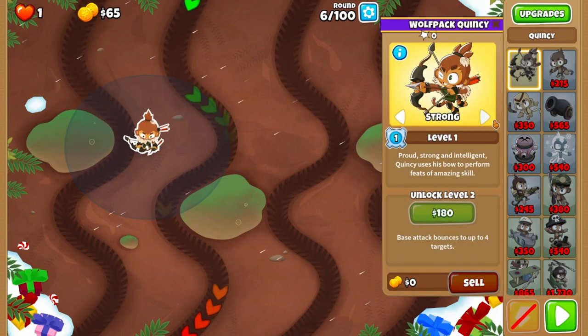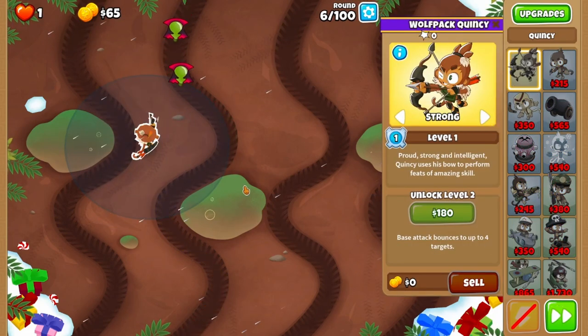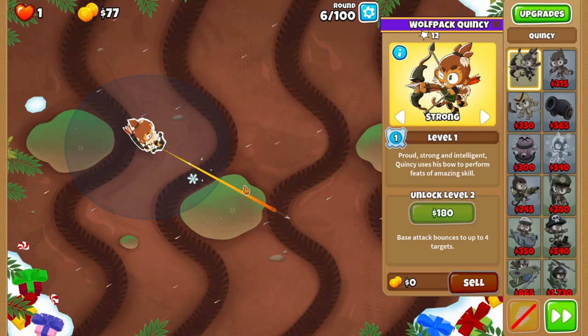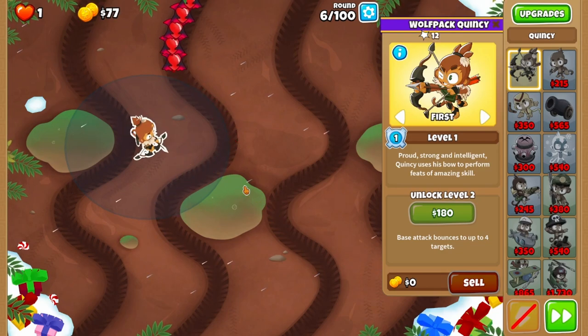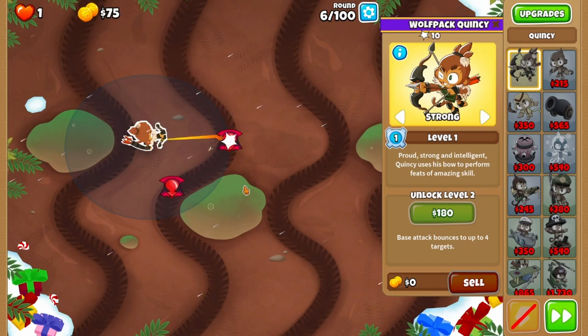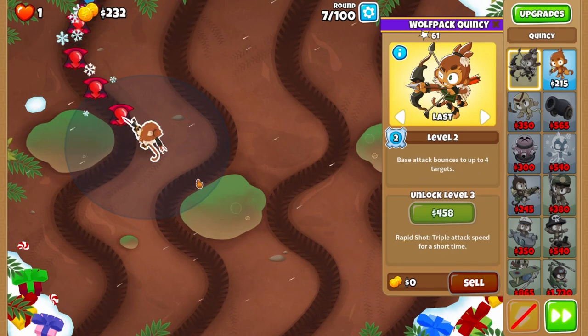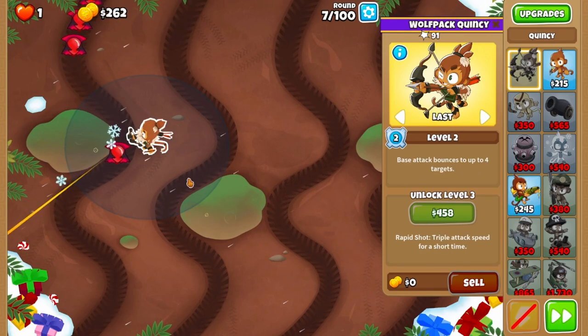A Quincy start on the left side here. It's super precise if you don't want to micro, but with a small amount of effort you can clear every round no problem. Start Quincy on strong, then back to first after you clear the first few greens. You'll then move him to last at the start of round soon, and again back to first after the green wave.